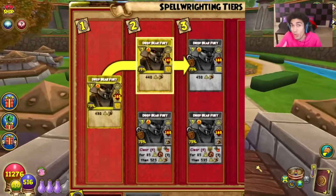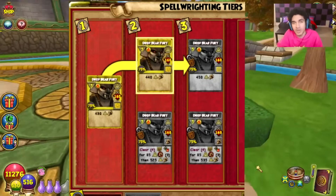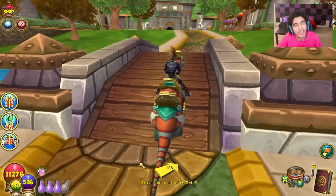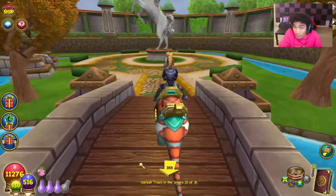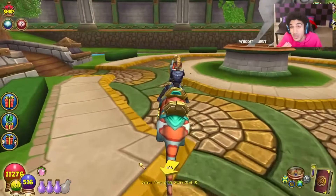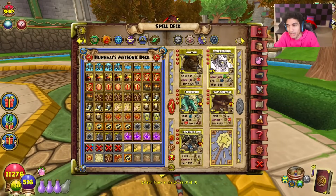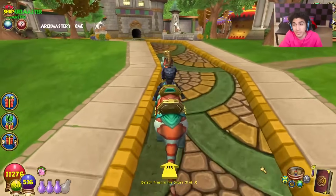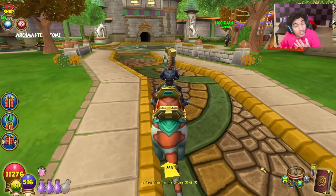The upcoming Drop Air Fury hits for over 500 damage, and then for each shield it counters, it creates an overtime that deals 85 damage per shield cleared every round. If your opponent has four shields, it can do nearly 900 damage on a myth. What's also very relevant is it's not like other myth overtimes that detonate in five rounds — it hits every round. If it clears three shields, it creates one overtime.